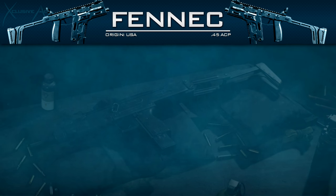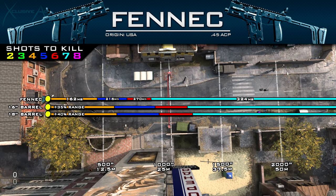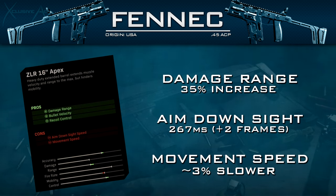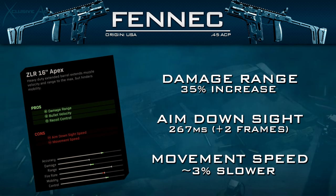The ZLR 16-inch Apex barrel gives a 35% increase to damage range, which is an awesome boost. It also helps with bullet velocity and recoil control — as you can see, it's a definitely noticeable improvement over the base recoil. In exchange, aim down sight speed is reduced by two frames at 60fps to 267 milliseconds, and overall movement speed is reduced by 3%, which is a fairly large trade-off.